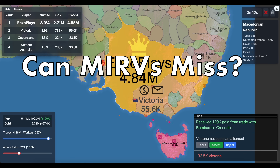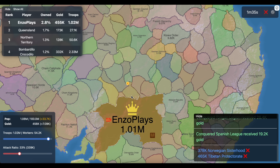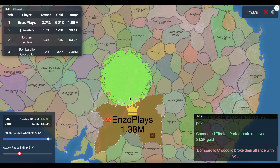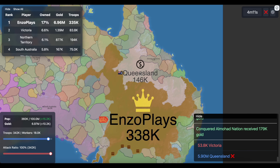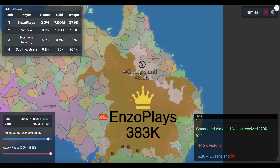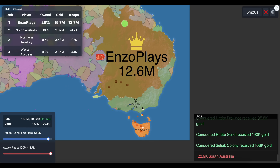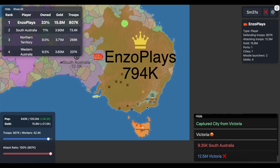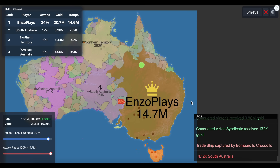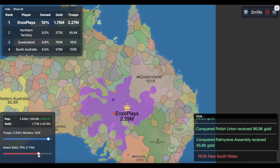Moving on to the fourth question: can MERVs miss? In OpenFront.io, borders move and it's possible to make mistakes with different bomb types, but I want to know if this applies to MERVs. I launched a MERV at someone and took them out completely — it was odd that just one random MERV missile hit. I repeated the test with another person launching the bomb, and the exact same thing happened. My general conclusion is MERVs always target the person you launch them at.